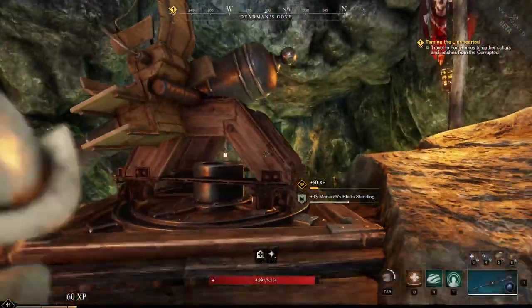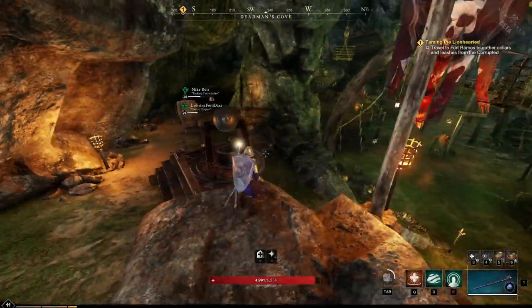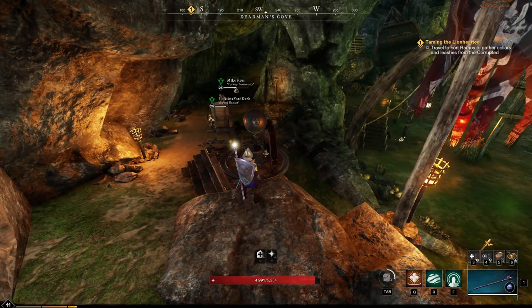So yeah, have a look out — when you're in the elite zones, look out for these random cannon things. That's it. Thanks, everybody.